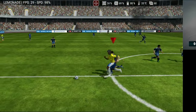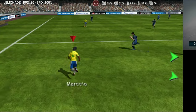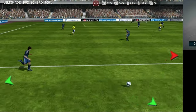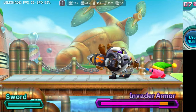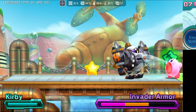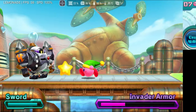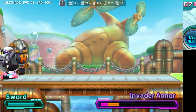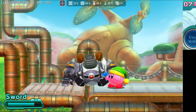FIFA 15, now considered playable, was tested without issues. Kirby Planet Robobot also showed good performance, occasionally reaching 95% of real speed. Lowering the internal resolution to 4x would easily resolve this, as on my device the difference above 3x is practically imperceptible.